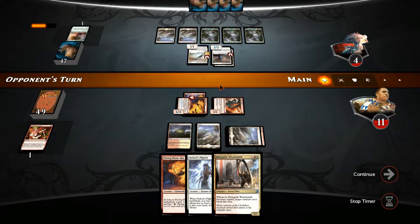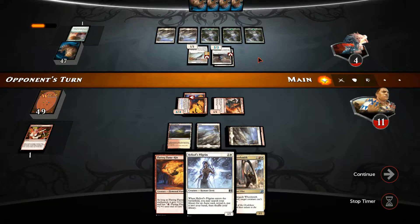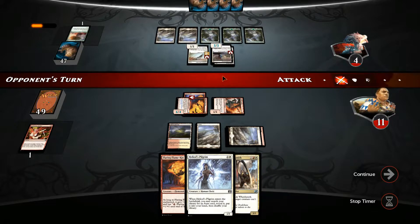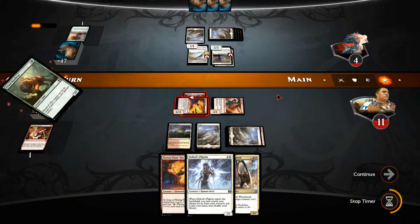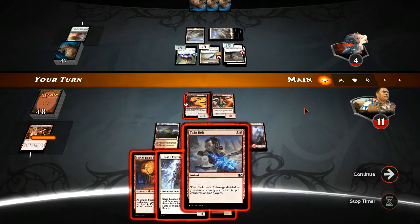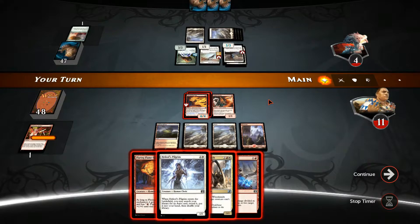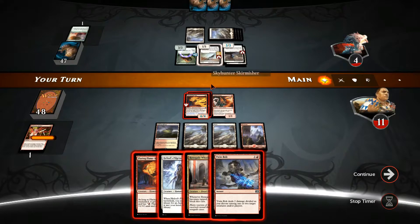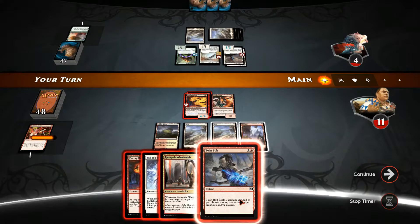We do have a guaranteed 2 damage next turn. We have the Flaring Flamekin and the Healist Pilgrim that we can use. But we have to watch out for him pumping his skirmisher to attack for a little. He has a Primal Hunt Beast and has a white mana source, so he has 7 in total. We can just get rid of the skirmisher, which means this is more or less game for our opponent.